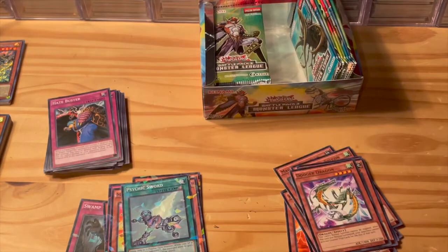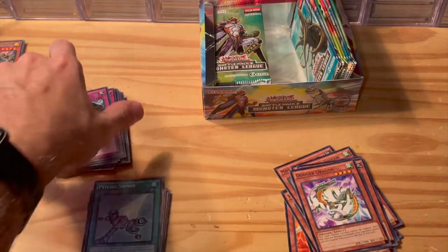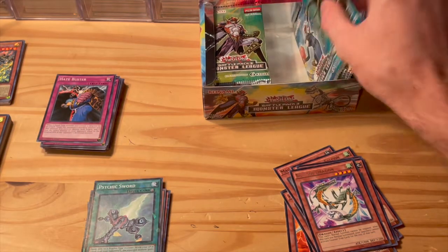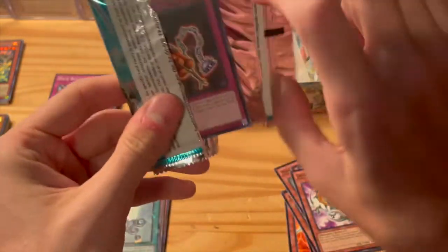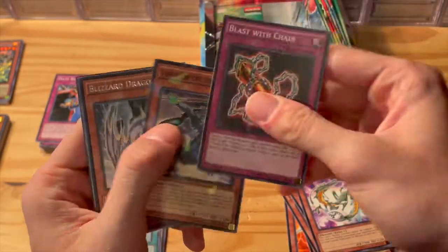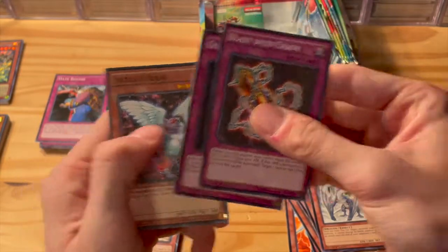So as you can see, Psychic Sword — we saw that as a common earlier and now it has a shatter foil version. Some cards have both a shatter foil and a normal common print in the set. Blast with Chain, Vanguard of the Dragon, Blizzard Dragon, Quantum Cat, Sacred Crane.